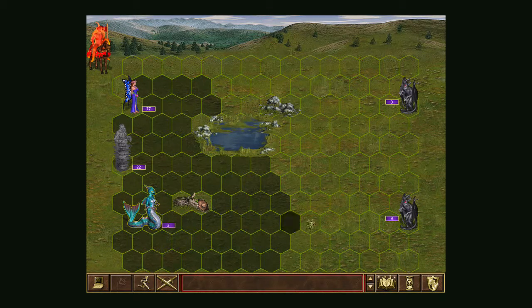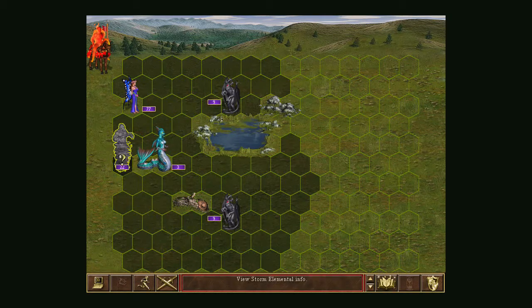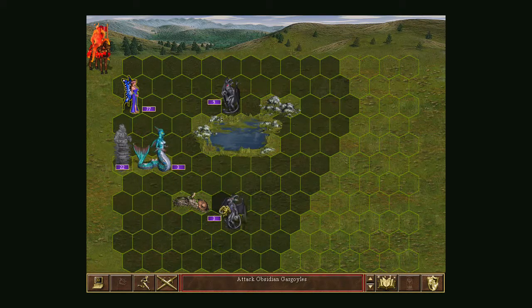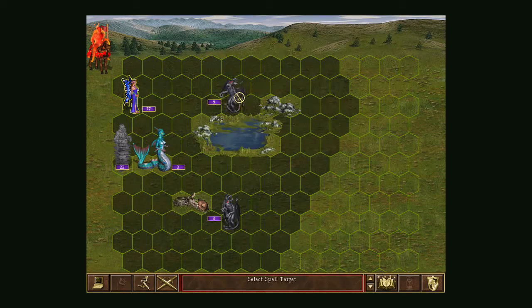What I'm going to do is move my water troops around them to keep my ranged troops safe. They move towards me, and now — bang — six dead in one ranged attack. That's pretty good. I can also cast Magic Arrow on this one.